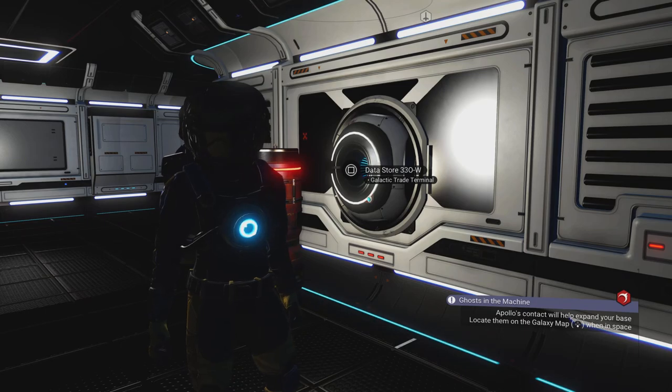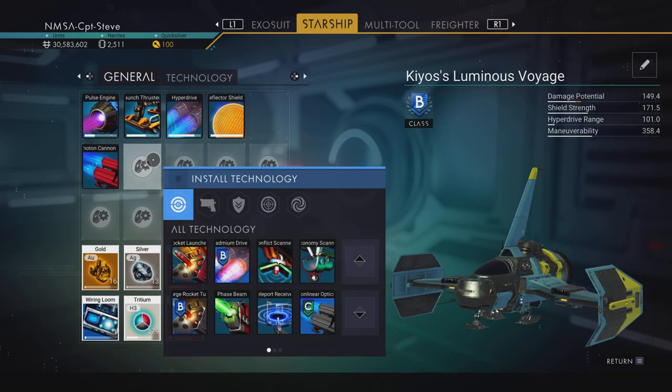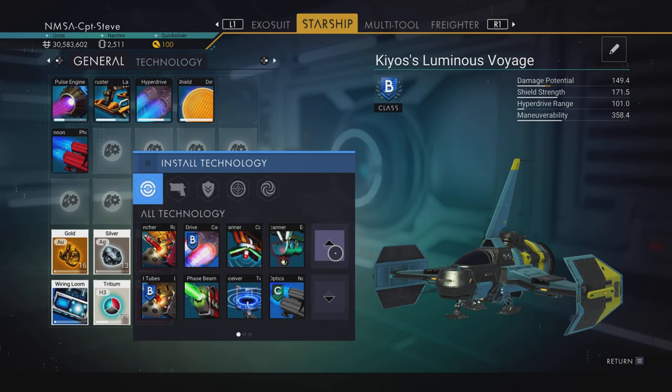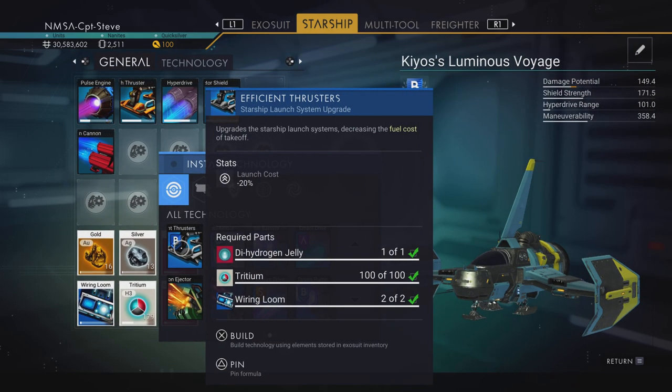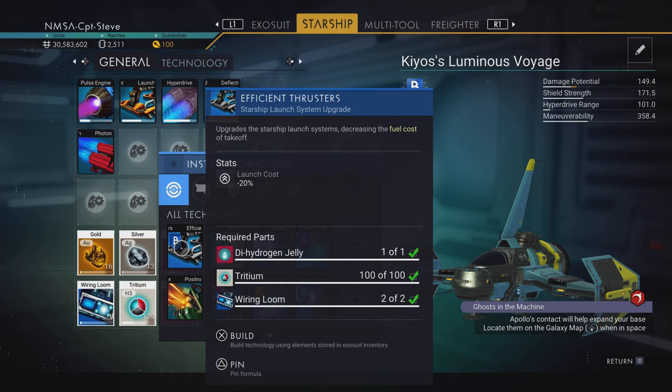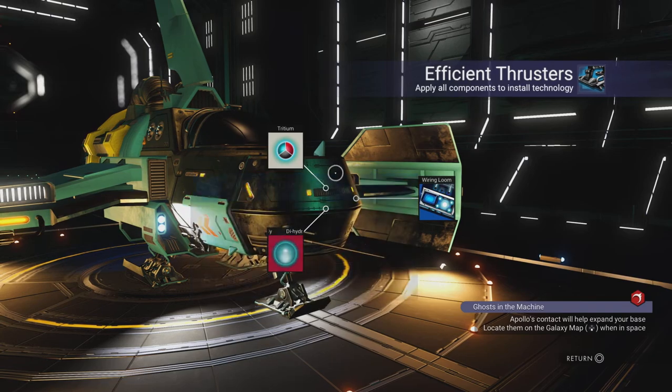I should now be able to craft everything I need for my ship. Going to the ship, hovering over the first set of launch thrusters — their launch cost is minus 20%. Let's install those. Done!